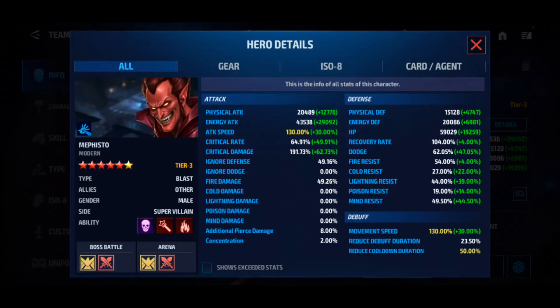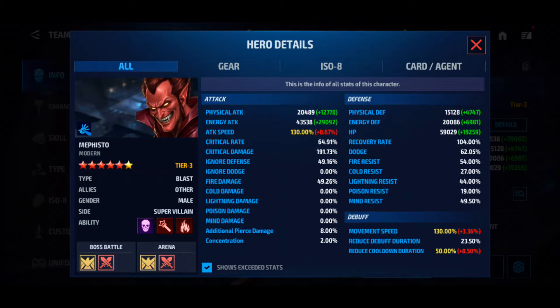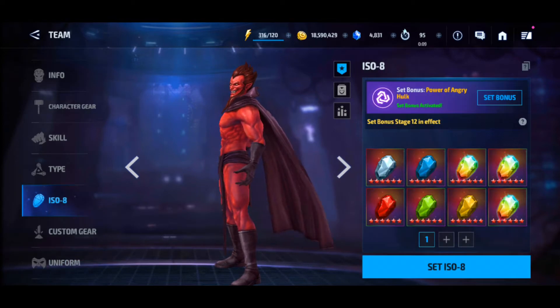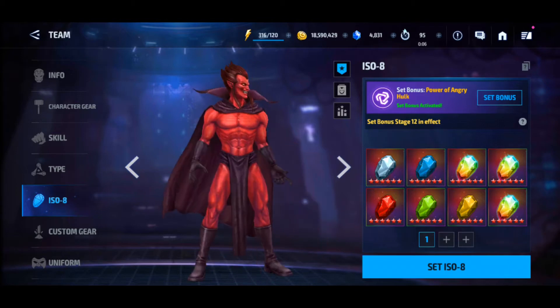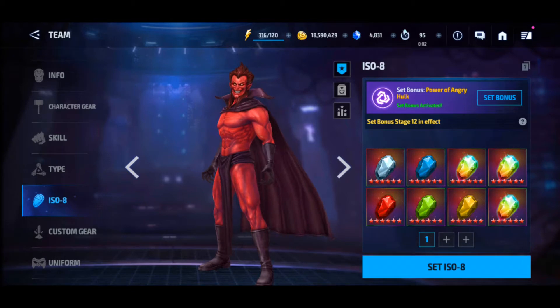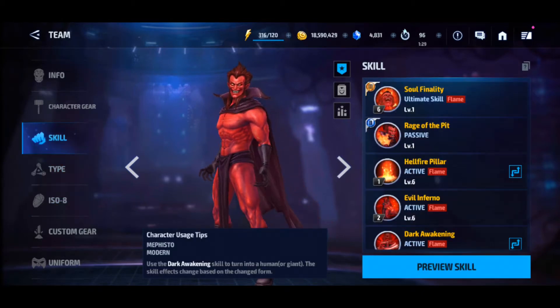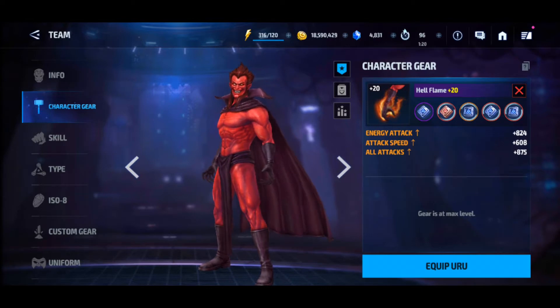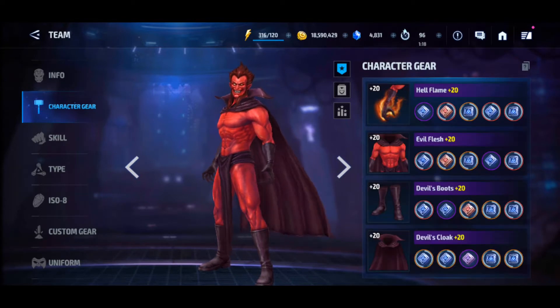His build is pretty similar to before. I put some Urus there, nothing special, and I ran through and gave him custom gear with fire damage and a simple proc, just to show you what he can do without CTP. Basically Judgment is the best for him. He is like Stage 12 Power of Hungry Hulk and he got all his skills maxed out. His Urus is mostly energy attack — 6-star and the rest 5-star and 4-star.